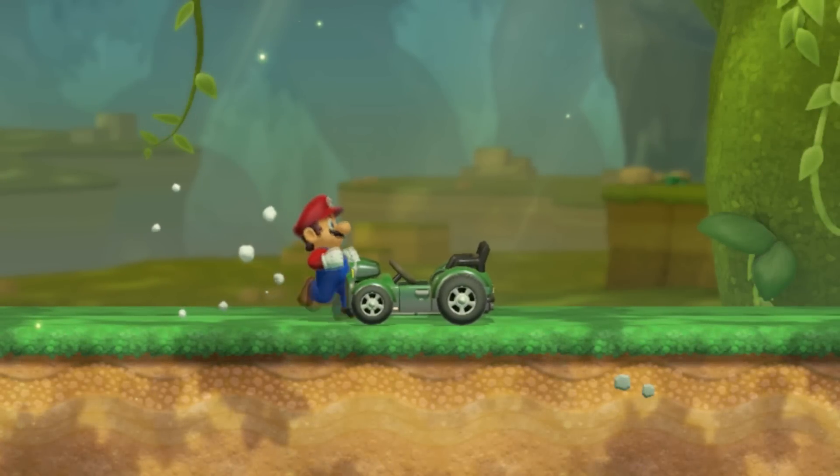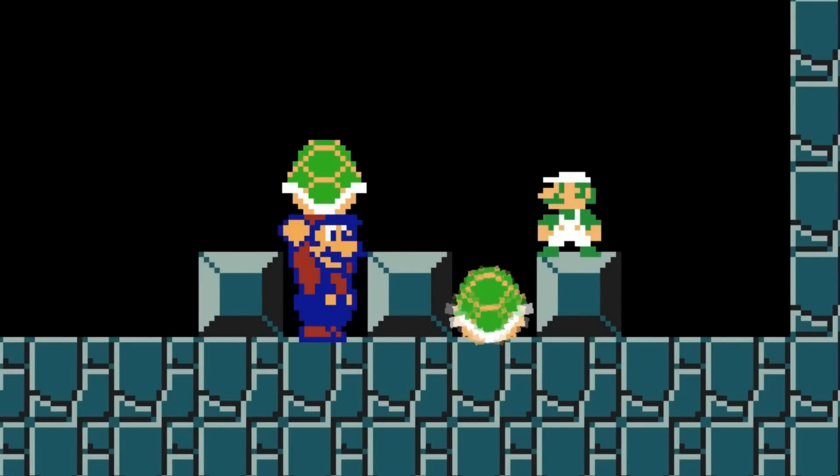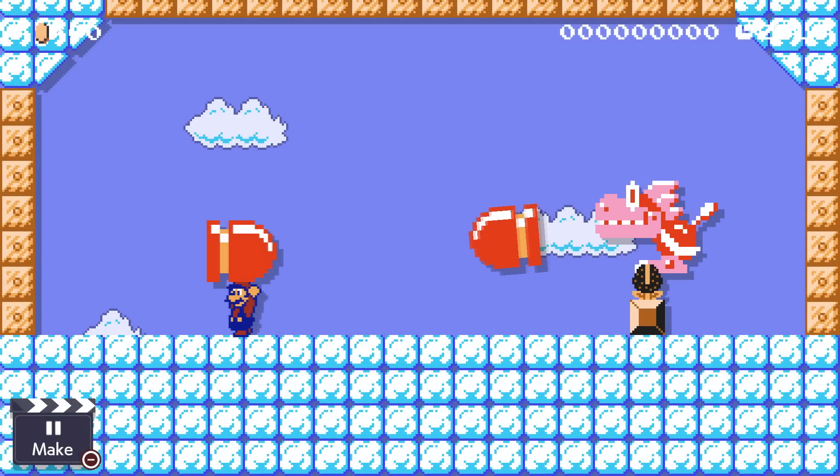Mario can push a car faster while he duck walks into it. Enemies never wake up if they're being held by SMB2 Mario. Blast bullets don't explode either.